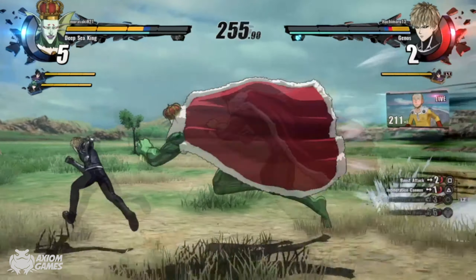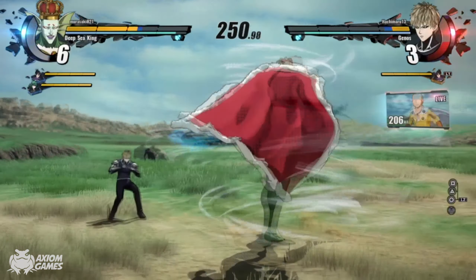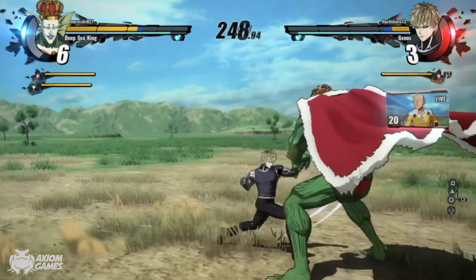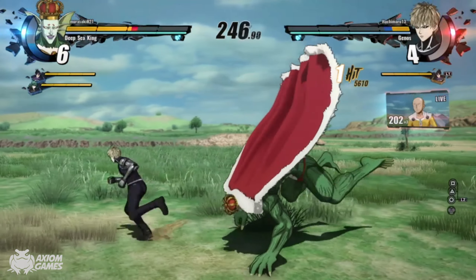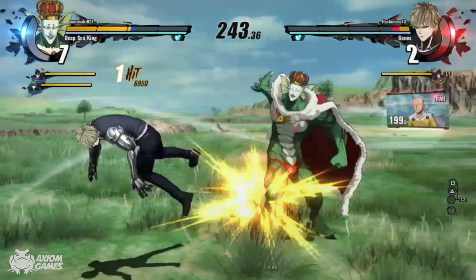As you can see in this video, I'm playing with Saitama as my third and I'm trying to stay alive until he arrives. Ideally you probably want to try and get rid of two of your opponents before Saitama arrives, so he can just finish off the last one.